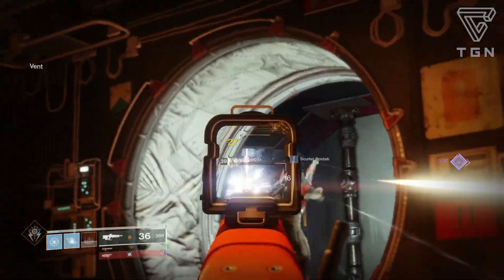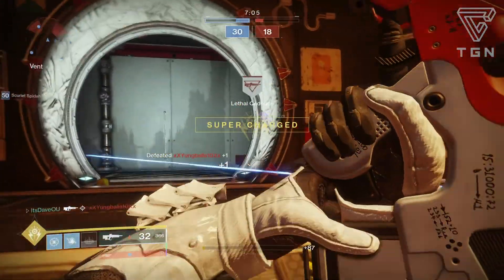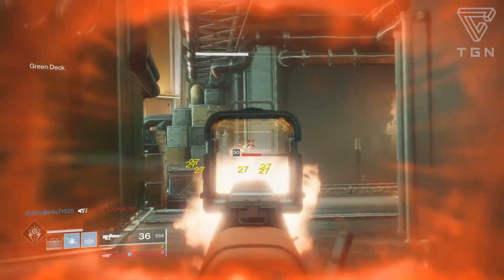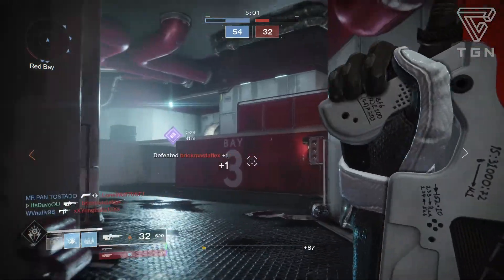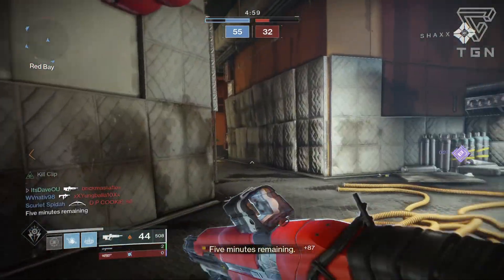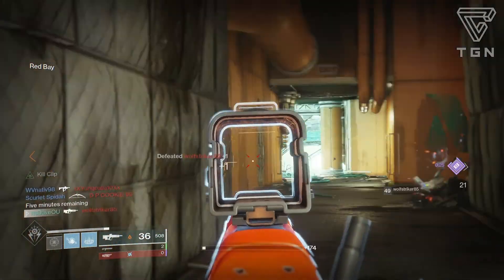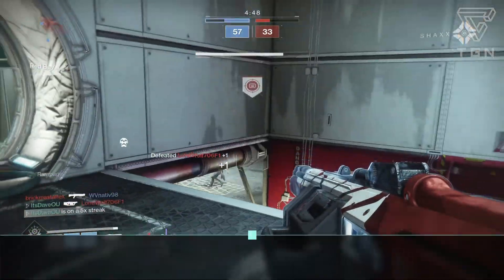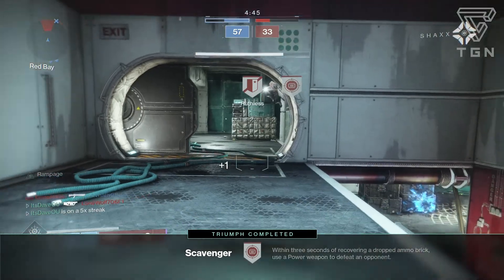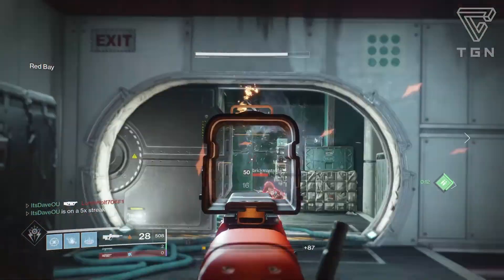This weapon is pretty abundant and you should be able to get it fairly easily. For sights, I currently have the Wolf W1 sight, but I suggest using any low zoom sight available on a random roll to keep that handling speed up — this thing can smack from range regardless, so there's really no point in trying to increase the range on it. Just go with the lowest zoom if you have a pretty good roll.